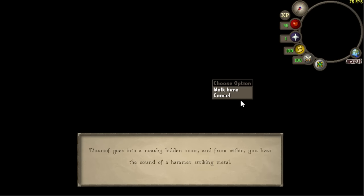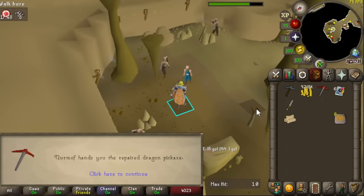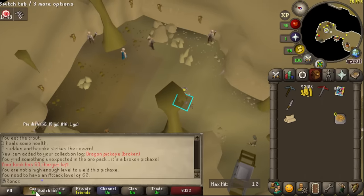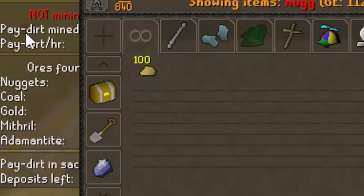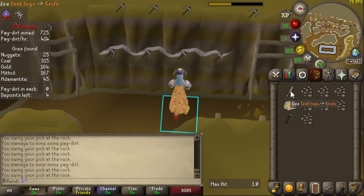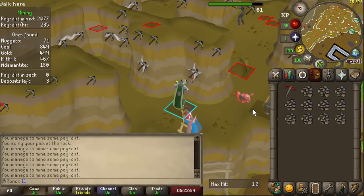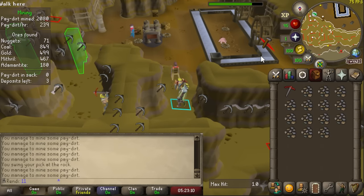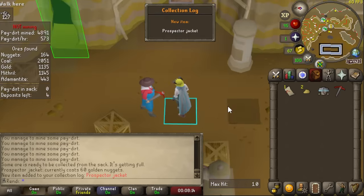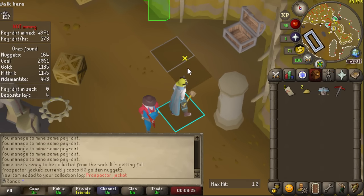Now I'm going to complete the Motherlode Mine upper floor access and then get the remainder of the gold nuggets for the prospector outfit. I did end up getting a helmet there earlier because I was bored. We do have two more pieces of prospector, but before I get those I'm going to focus on getting to the upper floor so I can properly AFK those last few nuggets. I've been using a weird addy pickaxe method that's a four-tick cycle to increase my pay dirt on the lower floor — unfortunately it only works there. But now we can use our new dragon pickaxe on the upper floor. After several more hours, we've managed to get the prospector legs, and all we need left is the top. We're also now 82 mining, almost 83. Motherlode Mine is not as AFK as I thought either, unfortunately — that's why eventually we'll be going to star mining. We now have full Prospector and access to the upper floor. I'll come back here to get the Gem Bag and the Coal Bag as I'll need both for skilling in the future.